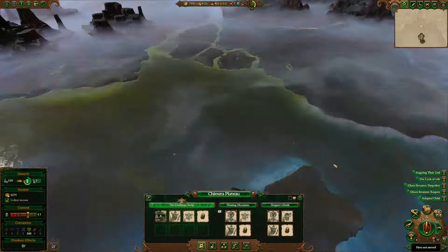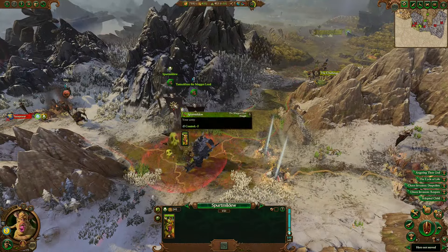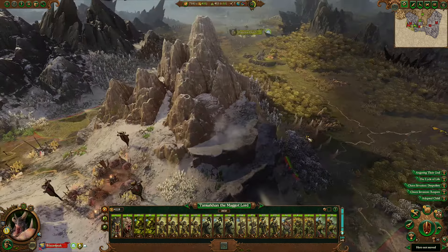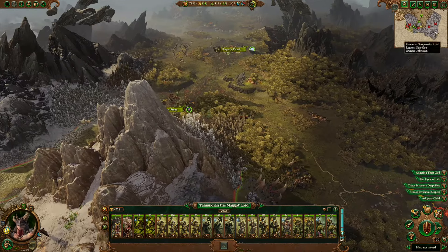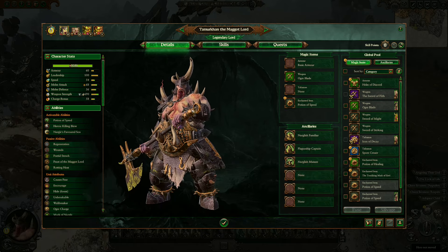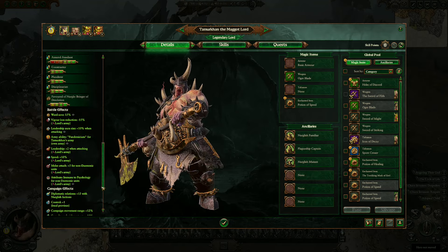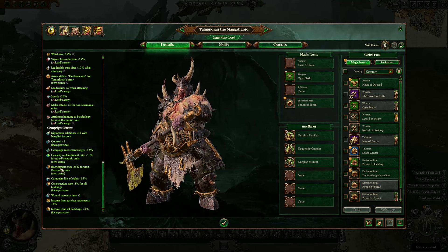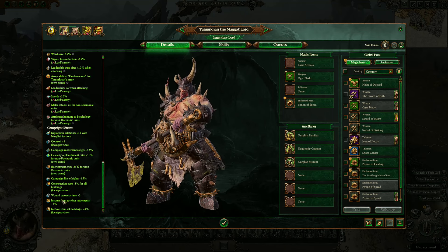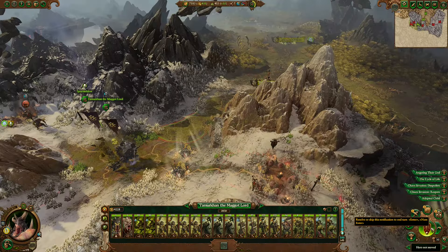I think then we're probably all set for our buildings. We have enough money that maybe starting next turn we'll start to recruit into Spurt Mildew's army. Maybe we'll do demons into his army - I do kind of feel like we buff mortal units not just in Tamurkhan's own army but I think there's advantages to it for the entire faction as well. Although, recruitment cost and casualty replenishment rate - no, that's own army. Never mind. I'll worry about it a little bit down the road.